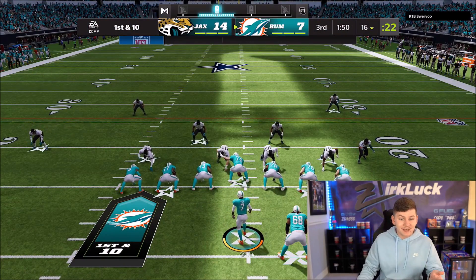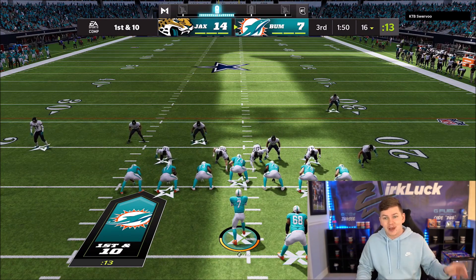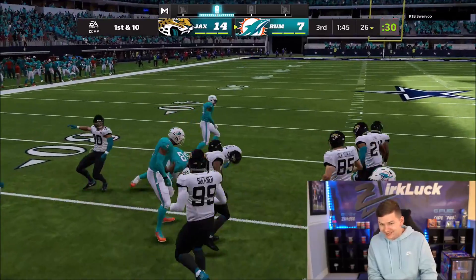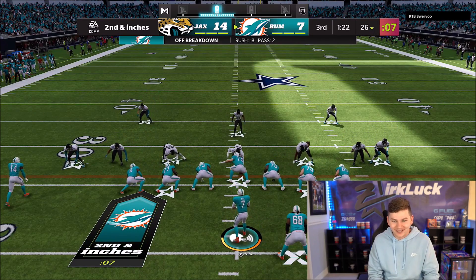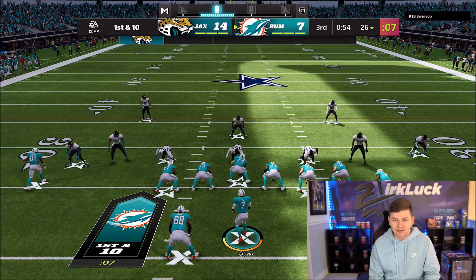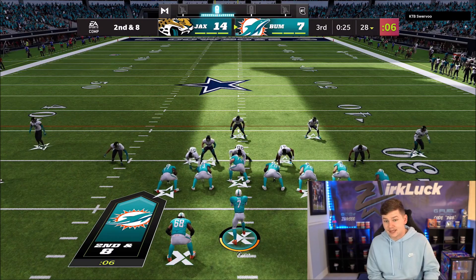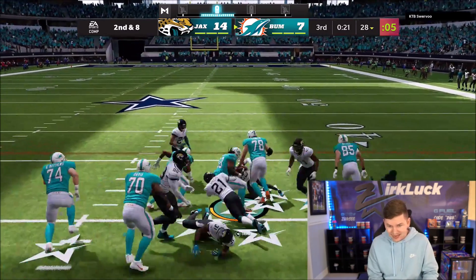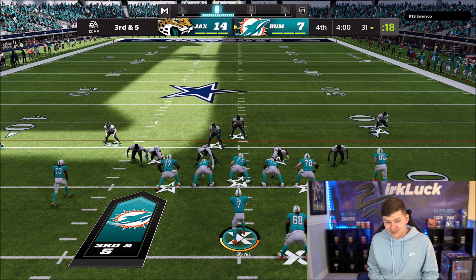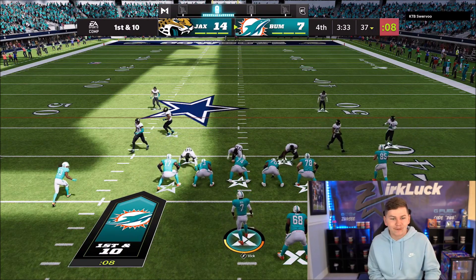We're down by seven points and I'm going to run the ball a ton, chew clock, and just show how good this card is. We run it to the left side — Robert Hunt in the open field for another first down. We are now up to 101 rushing yards — I cannot believe that. We keep going back to him, he's a little tired, and I call a timeout. On third and five through the gap — truck — he fell forward like six yards. This man is actually a demon, an absolute demon.